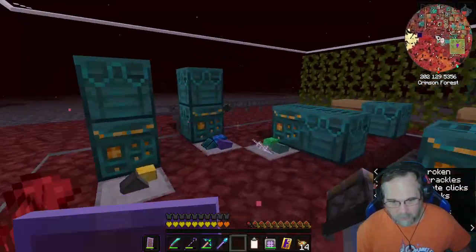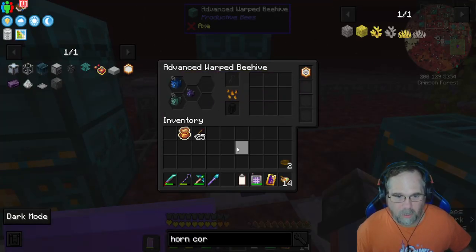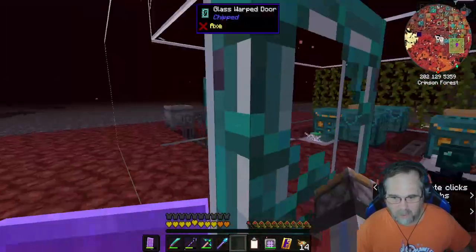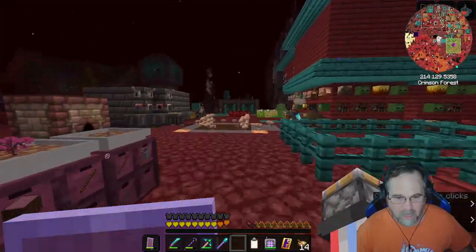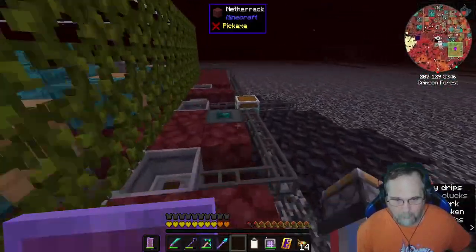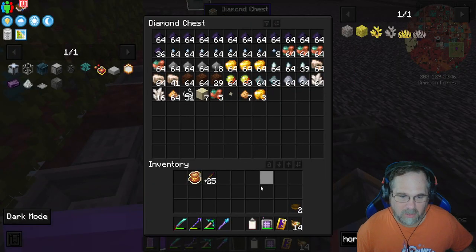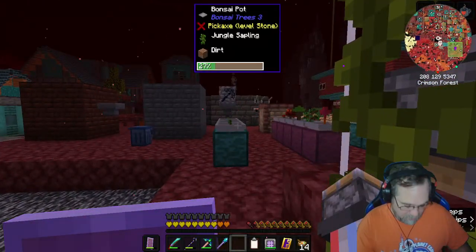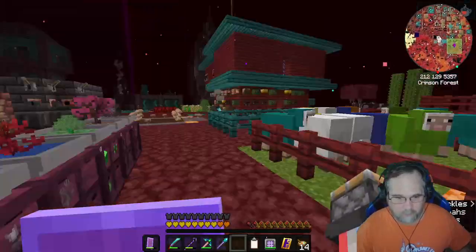I've got a Fluix Bee, Enderium Bee, Cobalt Bee. It's all that fun we had making the Enderium — I made a bee, made a block of the Enderium, and it's now getting me an infinite supply of crude Enderium dust that I just tossed in the Arc Furnace in the Engineering area. Boom — I have Enderium. Before I go completely squirrel...